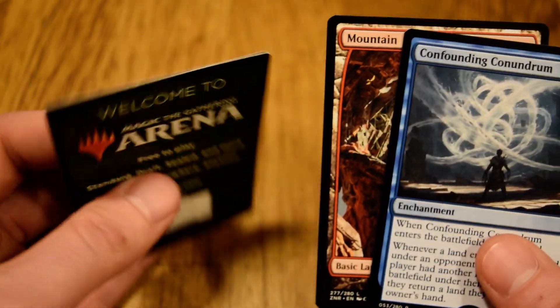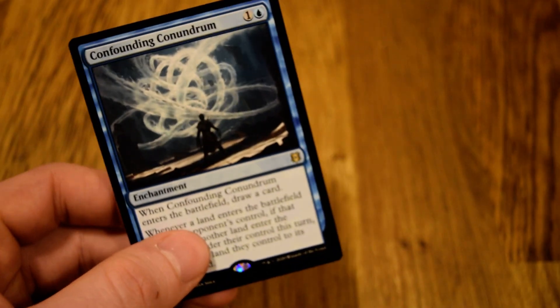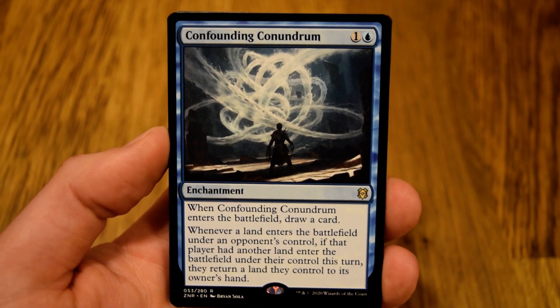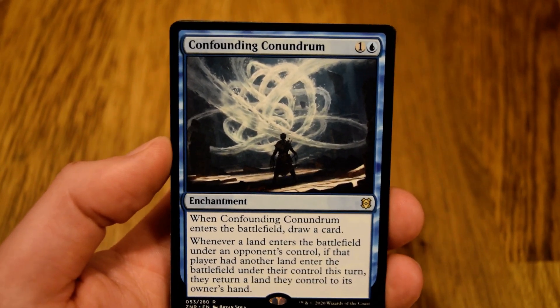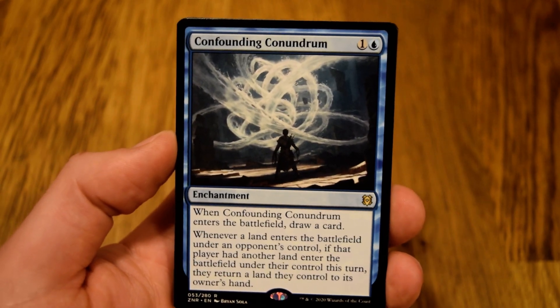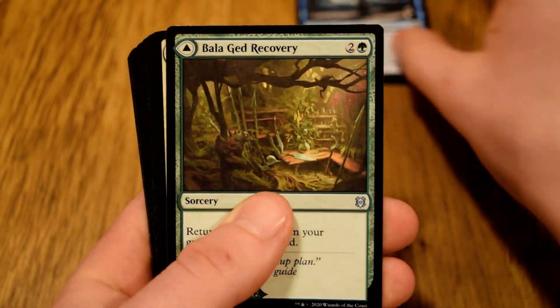Our rare is Confounding Conundrum. And a full-art mountain — little advertising token, throw that over there. So I can tell you what we're not picking: it's not going to be our rare. It's just lackluster. It's definitely a constructed card; you really can't exploit it in limited. So we're just not going to pick it.